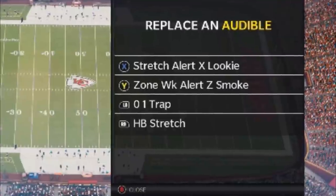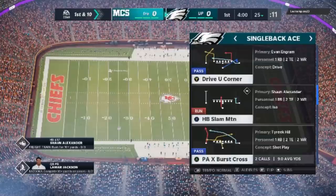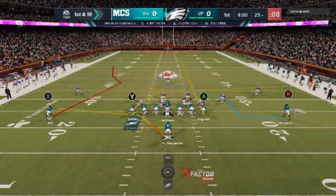The Halfback Stretch and the 0-1 Trap are my number one and number two plays. I have the Stretch Alert Lookie if someone's run committing, and the smoke play for cover 3 or cover 4. The fifth play I typically pick is a passing play — this time the PA X Burst Cross. Sometimes it's the Skinny Post; they're both very good. All I do on this setup is sometimes put the A route on a drag, sometimes on a streak. This particular game, I put them on a streak.